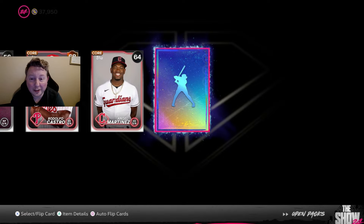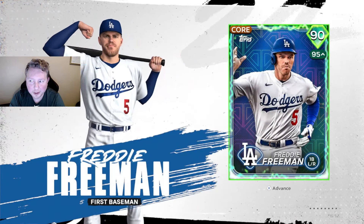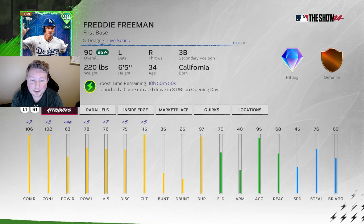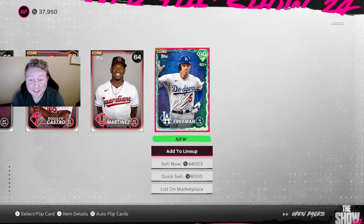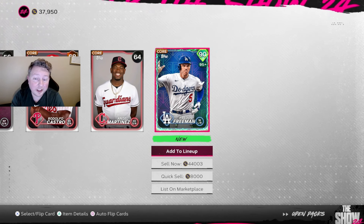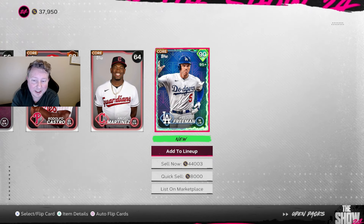We just pulled another diamond - this is like six packs later, our third diamond out of only 24 packs total. This one is blue lights - a good diamond. Freddie Freeman, 90 overall! The packs are so hot. This card is selling for about 50,000 stubs. I'm leaning towards sell for this guy because 50k is a lot for us right now - but I'll have to think on it.